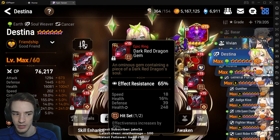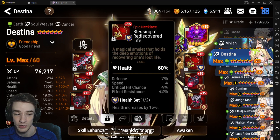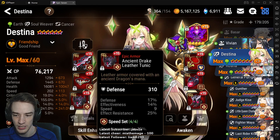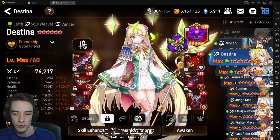She has a couple pretty good pieces. This is 18 speed, it's just on a bad set. And then this is 42% effect res on the free gear - can't complain about that. The rest of the stats are pretty average effect res gear, I would say. But overall stats, I'm happy with 261 effect res.